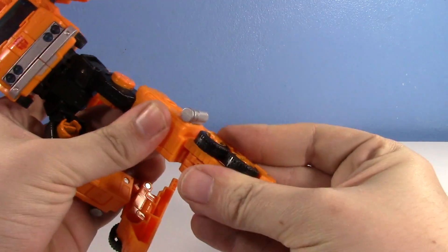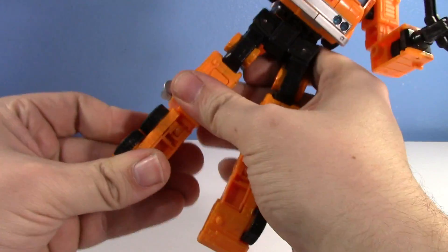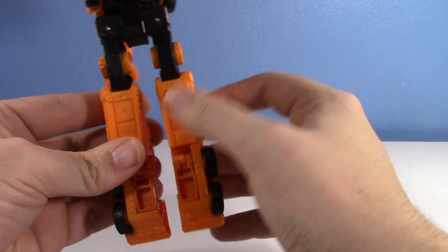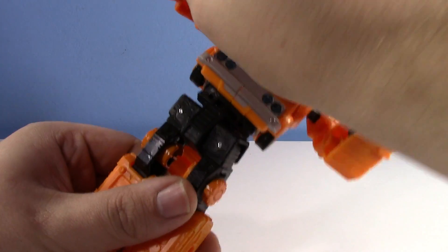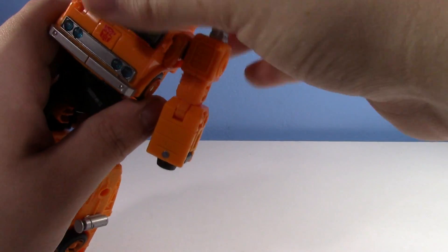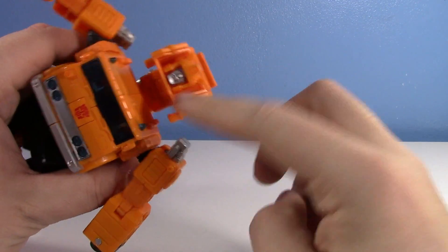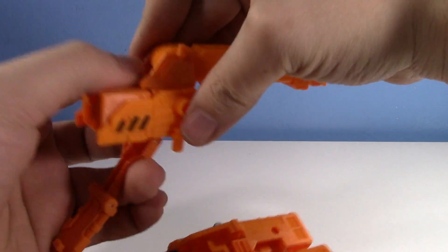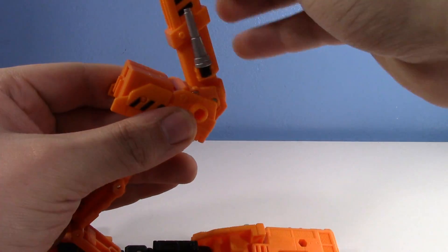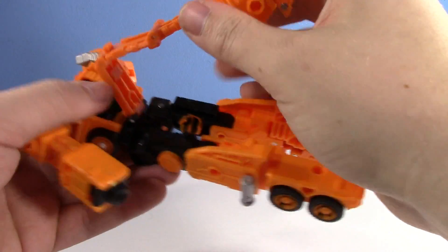For my classics collection, I want something faithful to the character. I don't need the most G1-accurate toy, I just want it to feel like the character. The old Inferno and Grapple never felt uber-faithful because they got rid of the big head block. You can see it folds away nicely, and the transformation of Earthrise is actually kind of similar to the old mold.